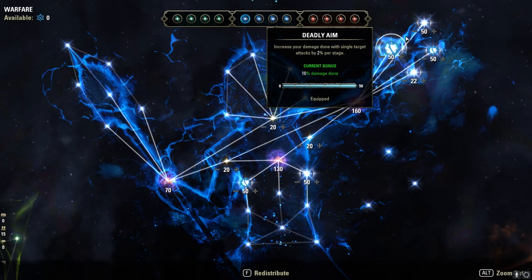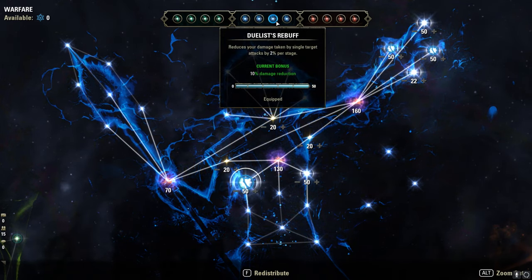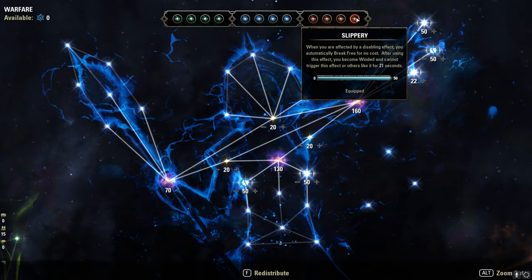If you prefer more damage — for more DoT pressure, for example — use Thaumaturge instead of Duelist's Rebuff. Red tree: Celerity, Pain's Refuge, Sustained by Suffering and Slippery.